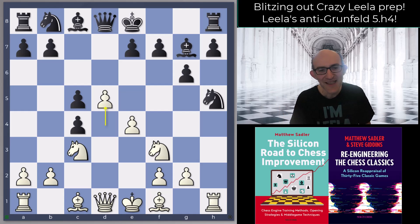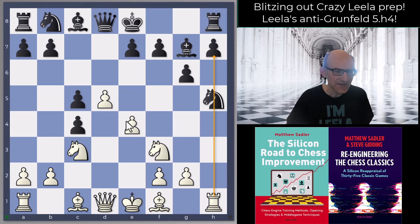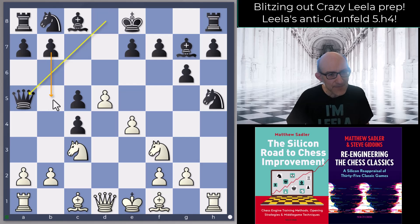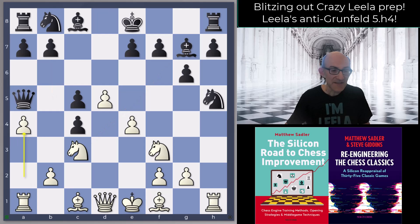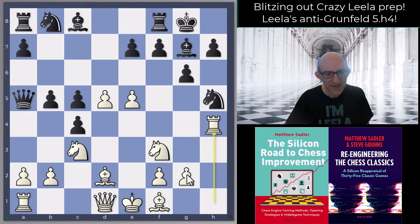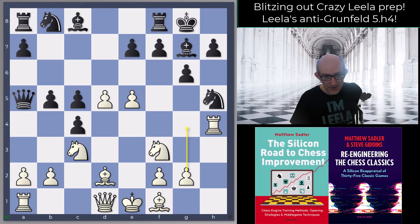So after h5, knight takes h5 is the best line, and then Leela's idea is d5 — two pawns sacrificed, h-file opened, big center. You've got ideas like e5 and then g4 to trap the knight. The main line for black is queen a5, looking to play b5 and get some counterplay. Then the nice move a4, aiming for bishop d2 and then bishop c4. Another line worth trying: bishop d2, b5, then e5 with the idea of castles, rook h4, and white's aiming to play g4 next — very difficult for black to counter.